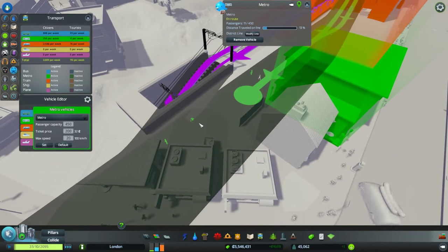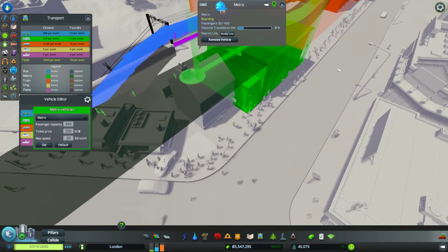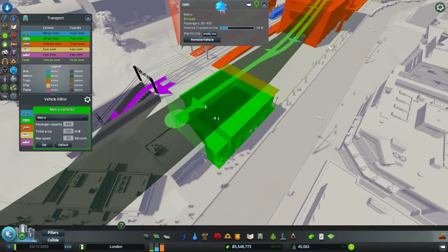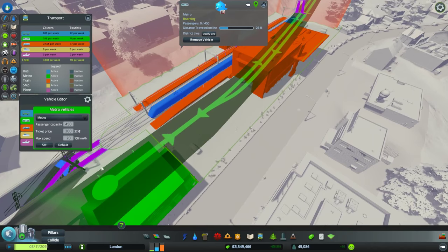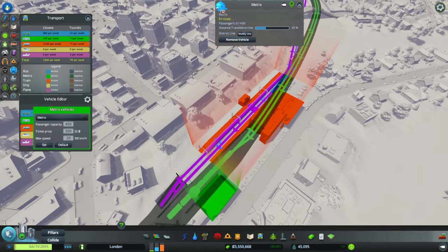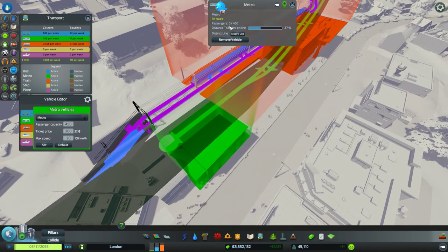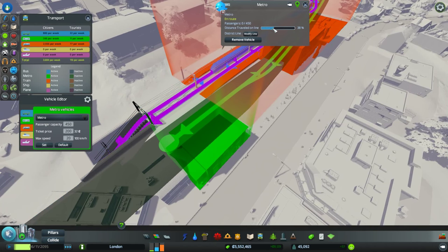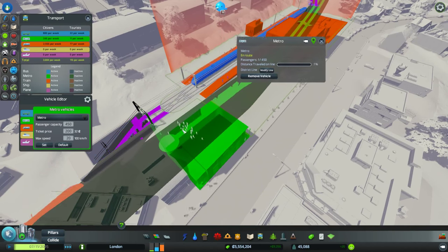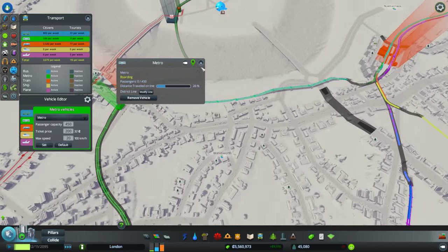We've got people using it — look at all the people! This is Wimbledon of course, and Wimbledon is a fairly major junction. People can get from all over the place to all over the place — look how busy it is! No passengers on this first one but that's soon going to change. That one brought a whole load of people, so it's all linking together well.